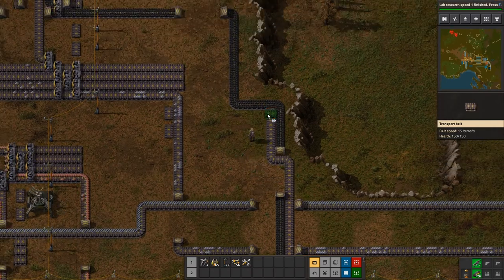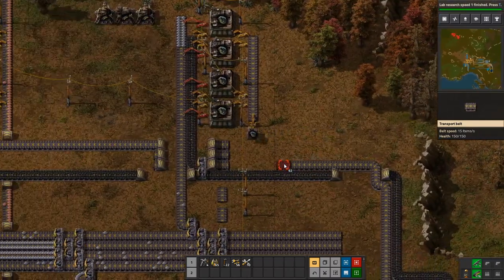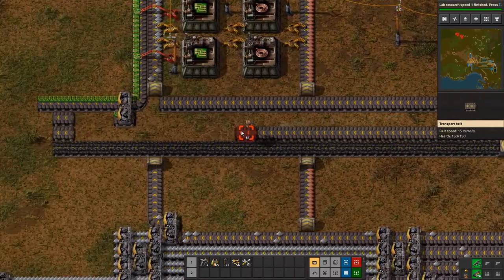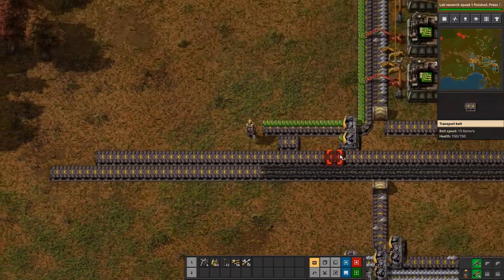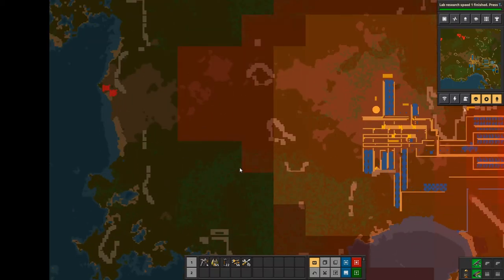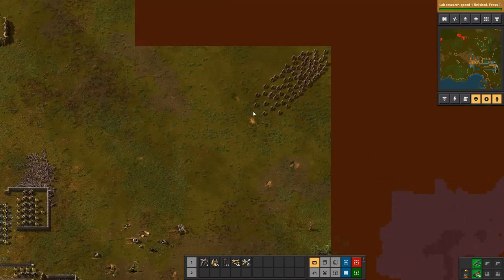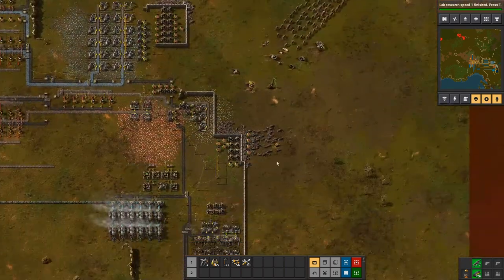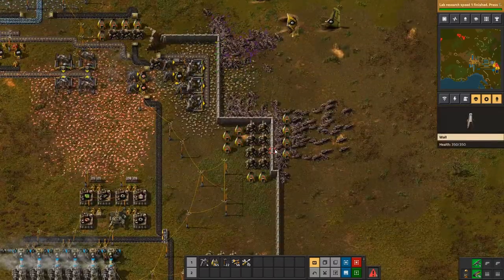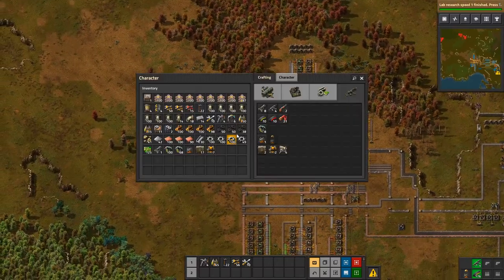Let's put it on this lane. There we go. So how's our pollution? You know what, if we take this out we can secure this entire area for factory. And here's another attack — you can handle it. Let's see what happens first. He wants my stone production. Continue clearing this.